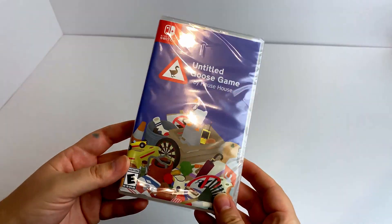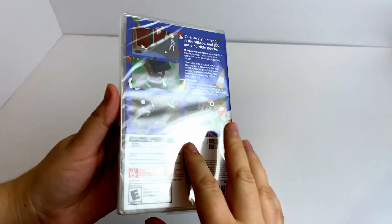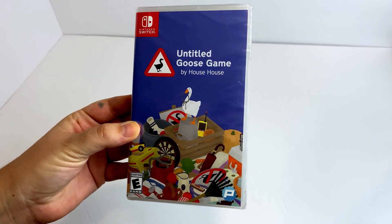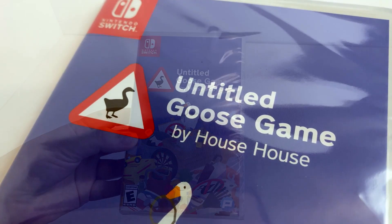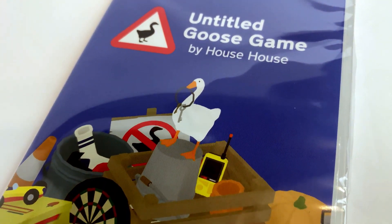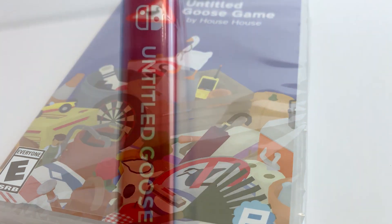Hey guys, this is Ceri Torres for the Pixel Slayers, and here we have a sealed copy of Untitled Goose Game by House House. This is, of course, an indie game that released earlier this year. I'm sure you've heard of it. It's pretty popular, and it's just now being released in a physical version. I have here the Switch version, which just came out today.